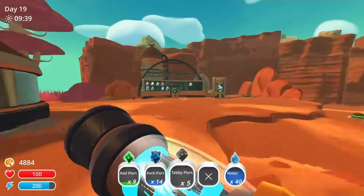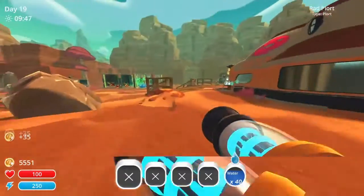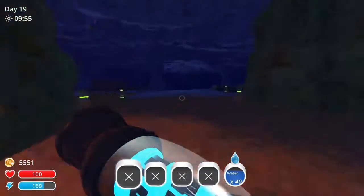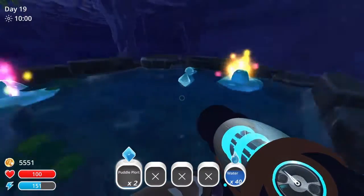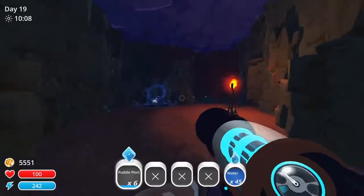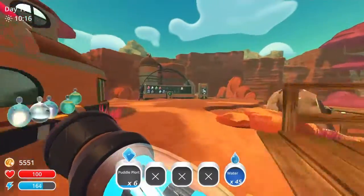Why do these Slime Rancher videos — every time I commentate with somebody else — just go downhill so fast? I'd call that an uphill. In the first episode, Badger commented: 'I'm eight minutes in and I've already heard conversations about butt plugs, rape, and cannibalism.' That was when we first started. This is a pretty uphill experience right here — and then he commented after he finished and said it got worse.